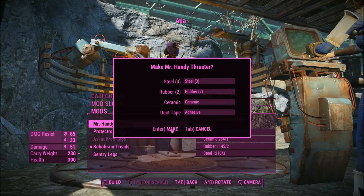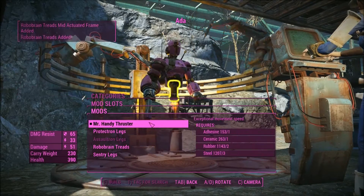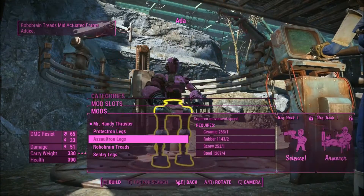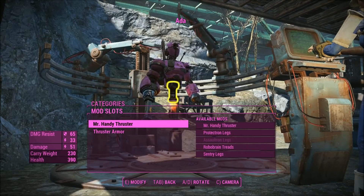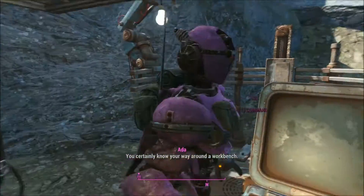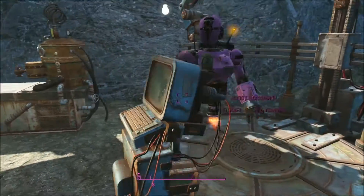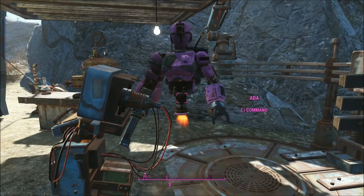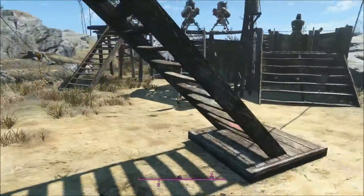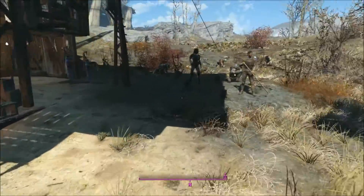I'm going to try this Mr. Handy Thruster because it's quiet and fast. The carry weight is not the greatest, but I think it's worth it. So I'm going to keep that change for Ada. Oh my god, that's so cool how she's like floating. And as for Jezebel, I'm still in love with her freaking look.